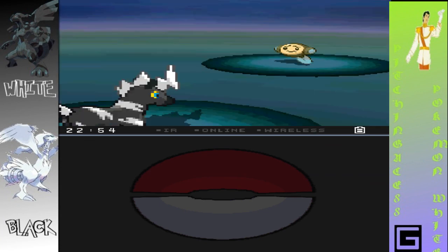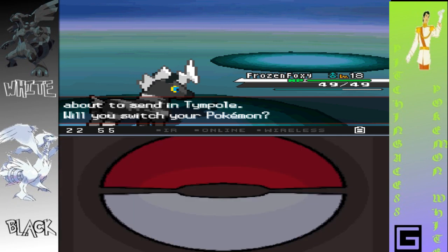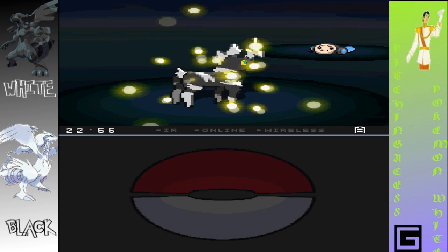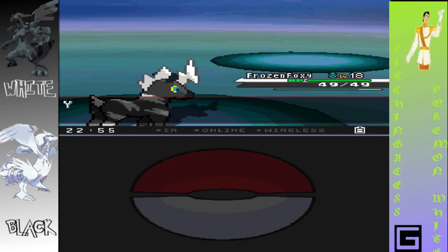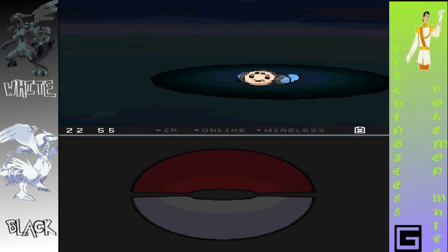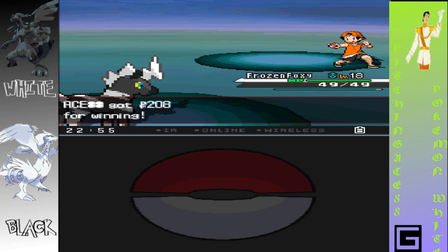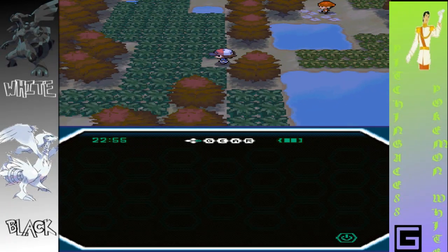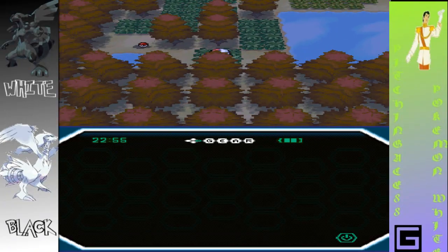He almost reminds me a little bit of an Eevee or something. Let's continue with the Shock Wave — this is going to be a one-hit KO. Wow, that's all he has — even better. I saw a Poke Ball over there, so I'm going to go grab that. There's a couple. I bet the Item Finder would have found something.